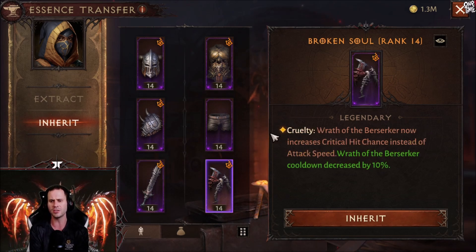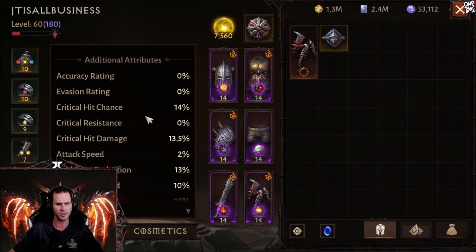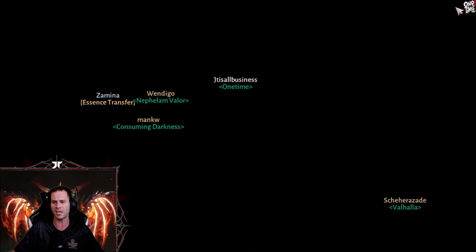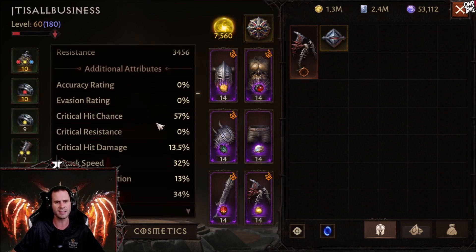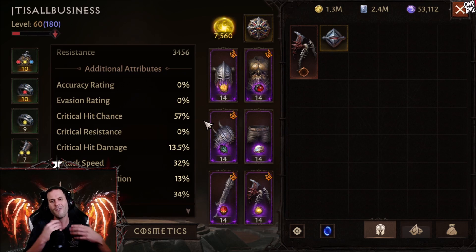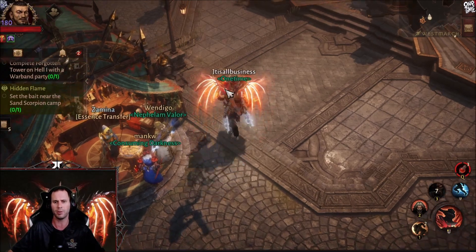We also have broken soul, which changes wrath of berserker to increase critical hit chance instead of attack speed. I like critical hit chance a lot better. My crit hit chance is 14% on my barb, and with broken soul active during wrath of berserker it goes all the way up to 57%. That's when you bring out the serious damage and go for those final killing blows.